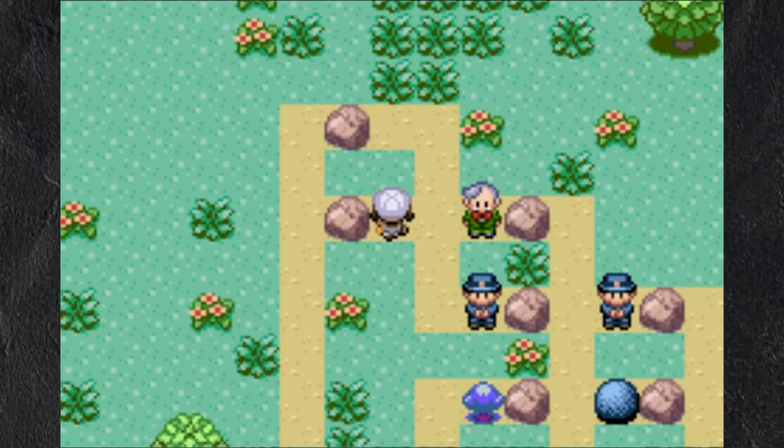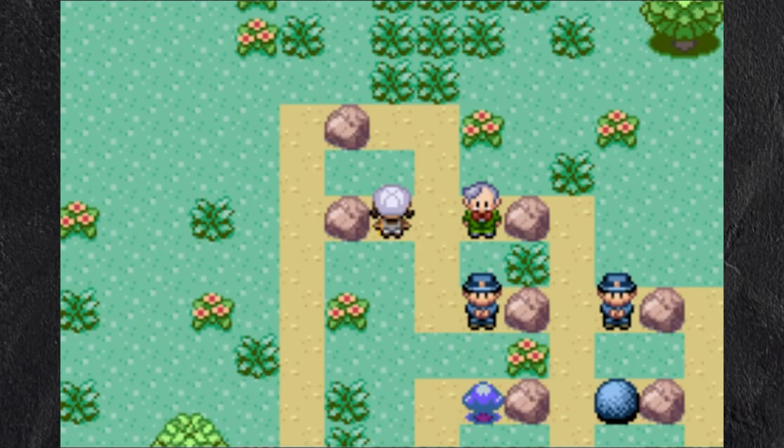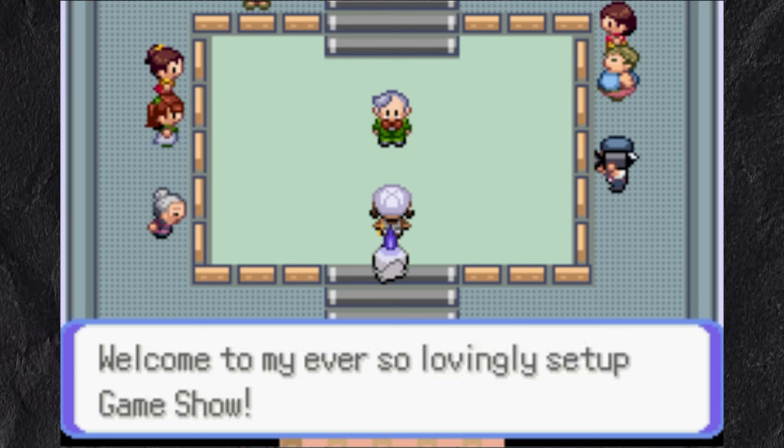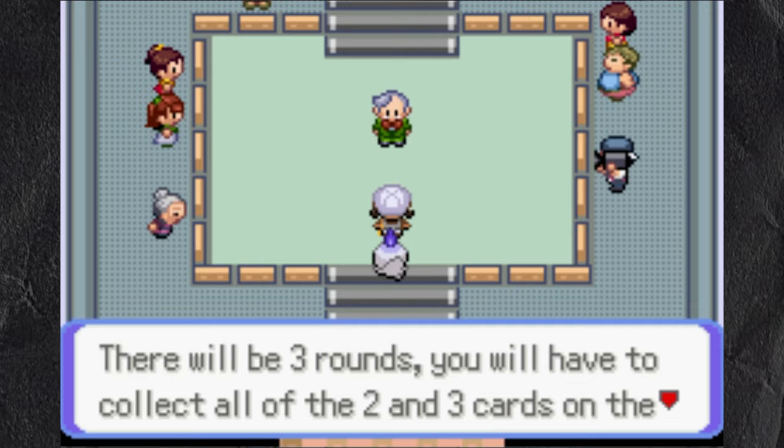Instead of encounters, the two paths combined and gave me the choice between a Battle Prep area and a Game Show. I choose the Game Show. I learn it's different from the last game, and I get to play the mini-games from the main series games. I play Voltorb Flip.